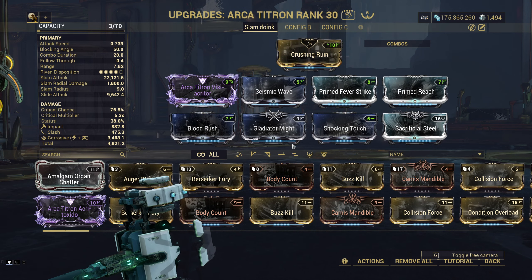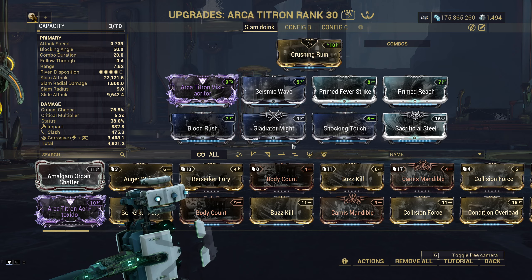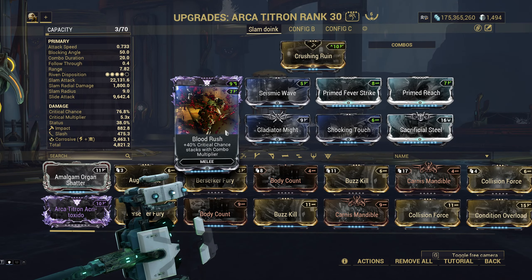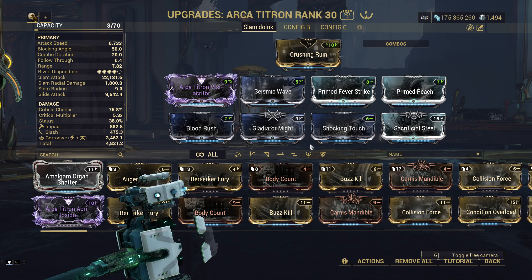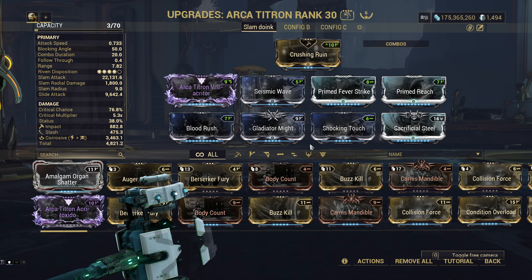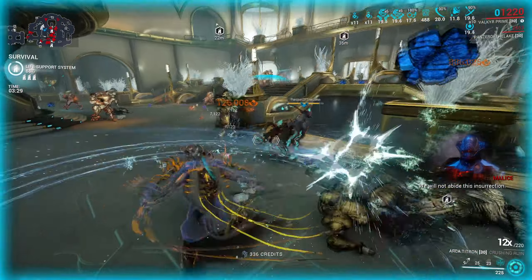No attack speed mods, corrosive damage, using both Blood Rush and Sacrificial Steel to push criticals further. Those two combined with Arcane Avenger put me at about 250% total critical chance, which is glorious with such a hard-hitting weapon. That doesn't help much with the capacitor slam, but thanks to my entire Valkyr loadout freeing up my slots, I can fit more slam damage into the build — and this is just glorious.